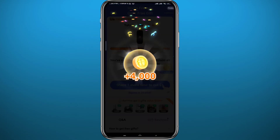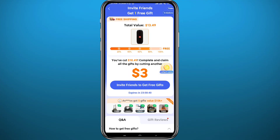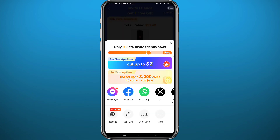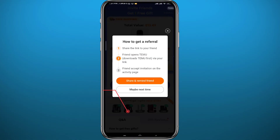You'll get bombarded by offers, and the screen we need is this one — tap on 'Invite Friends to Get Free Gifts.' Once you tap there, a menu will pop up from the bottom. Go ahead and copy your link or your code, depending on what you want to share. I'm going to copy the link.